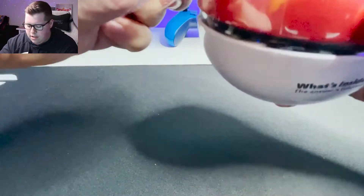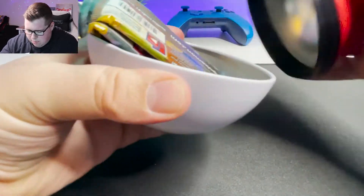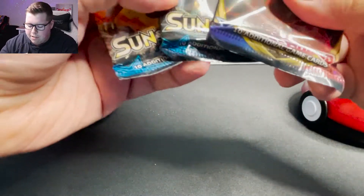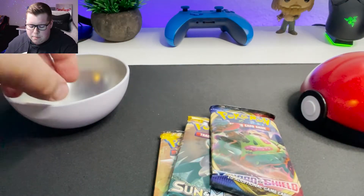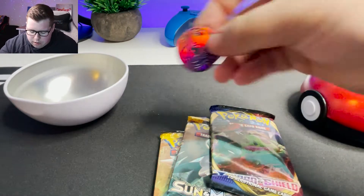They only had two left in the entire store, so I obviously had to snag them both up. The struggle is real right now. So it looks like I got a couple Sun and Moon and a Sword and Shield — basically what I was seeing on the videos. Apparently the Sun and Moon and Sword and Shield packs aren't that popular, but whatever, that's why we're starting with it. And then it does come with this cool little Mew token. Kind of a cool collector's item.